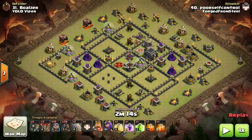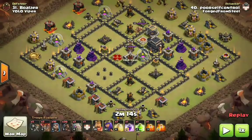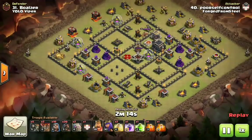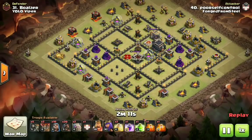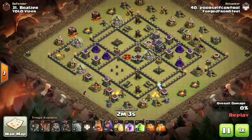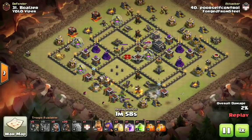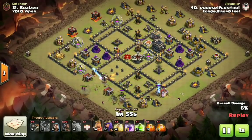The bases you're looking at are bases where you can get a nice funnel set to get your heroes in and get the bowlers in. Ideally you want to be able to take out the core in order to set up a nice defense pathing for your Hogs to make it around the base. We're going to watch how Poor Self Control breaks this base down — how he's going to set the funnel, get those bowlers inside in a nice L-shaped fashion going around the base.